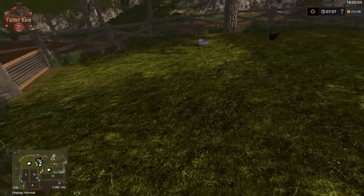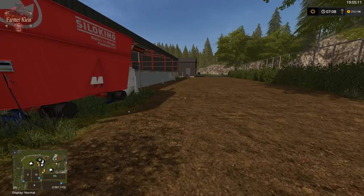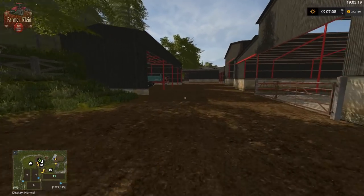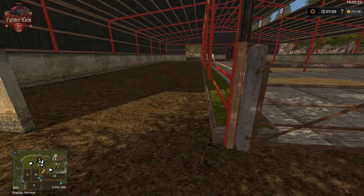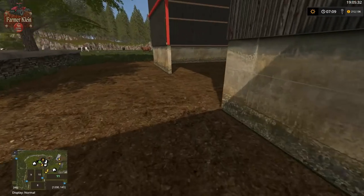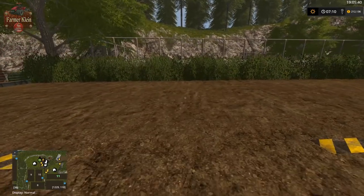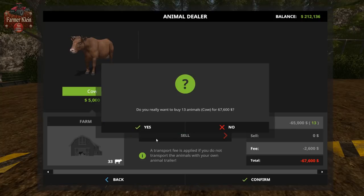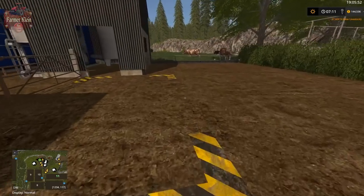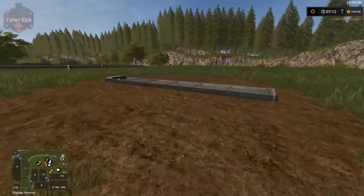Down here is our cow area. We've got a silo cane down here. Here we have our feed trough for our cows, our silo, and a straw trigger. A cow is just getting milked — coming out of the milk machine. That's where we go to get more cows. We have our grass trough and water trough over here for our cows.